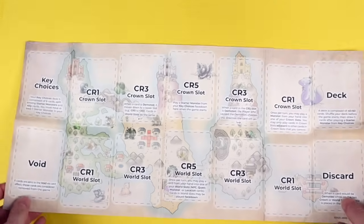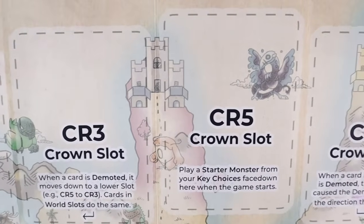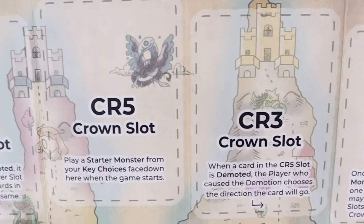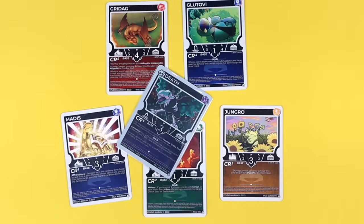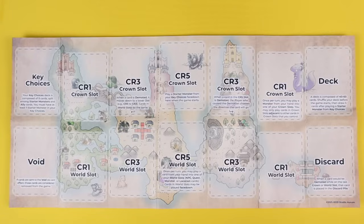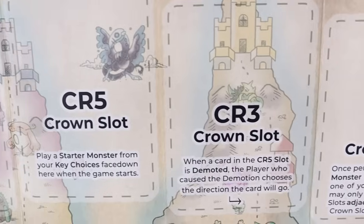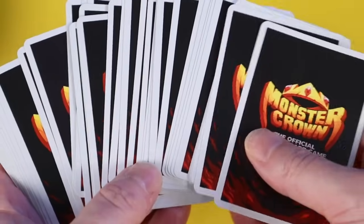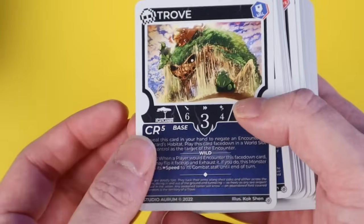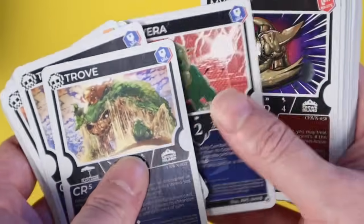There are really only two major changes in the game. Firstly, with the crown slots — they used to count up 1, 2, 3; now they count up 1, 3, 5, with monsters having new crown ratings ranging from 1 to 6 rather than 1 to 4. I don't really understand this change, because due to how the zones were changed, a CR4 monster is functionally identical to a CR5 monster when it comes to getting demoted. I guess it makes certain boss monsters less stable since there are literally no exact matches for their crown rating. Seems like an odd play, really.